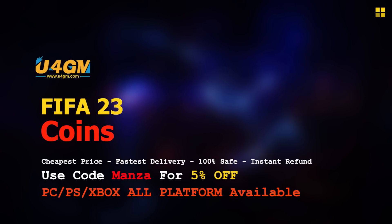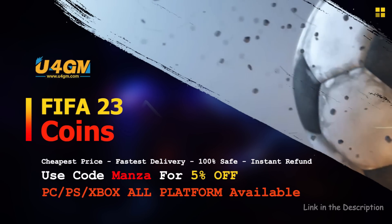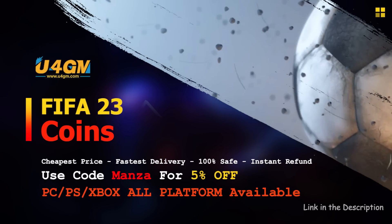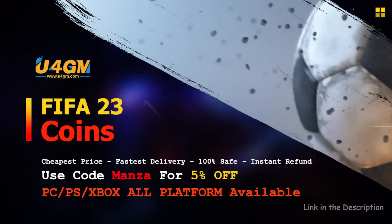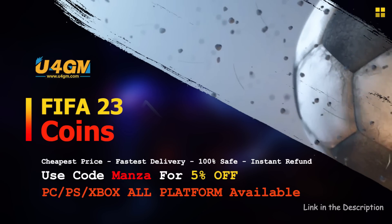Before we get into today's video, if you're looking to get some very easy coins, there is no better place than U4GM. Head over there to get yourself some fast, cheap FIFA 23 coins, completely safe and reliable. And if you use code MANZ at checkout, you will get yourself a 5% discount. Link can be found in the description down below.